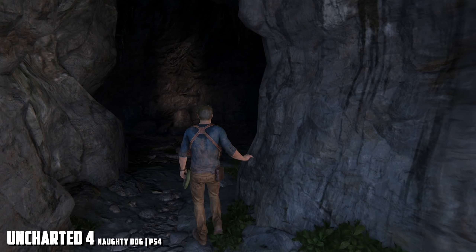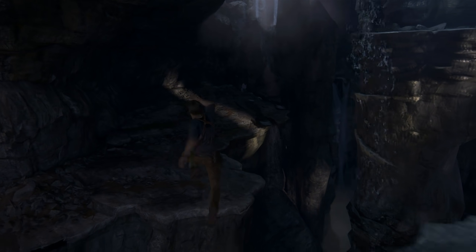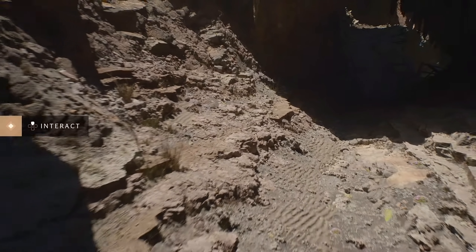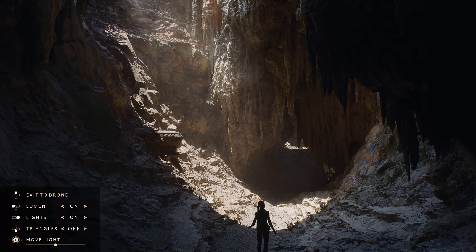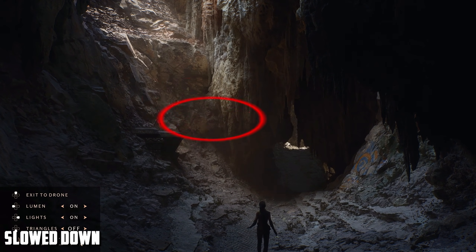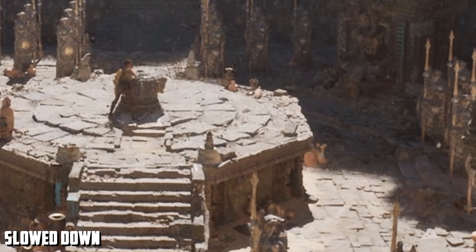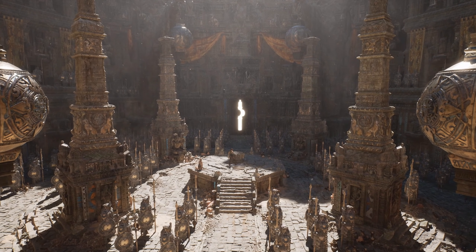I discussed this in great detail when Uncharted 4 was being launched, based on video analysis. Most of my analysis is based on looking at video footage and understanding what's been done. Looking at the Lumen system, it's quite obvious instantly that they're using that accumulation system to retrieve the bounces of light. You can see that the light source actually trails a little bit on the surface textures. The shadow maps are also dithered and stochastic in their sampling — the edges, just as the light beams through the cave on the floor. This is very, very similar to the solution we saw in Uncharted 4.